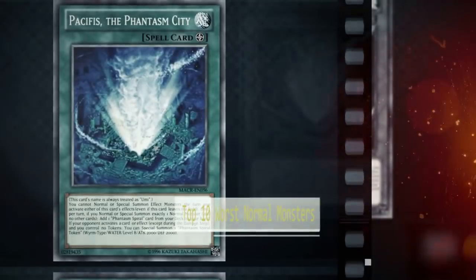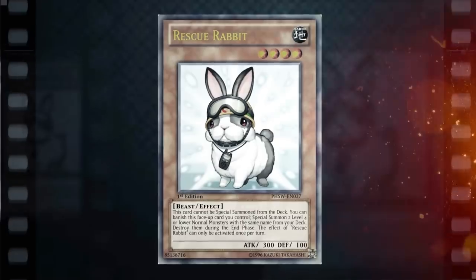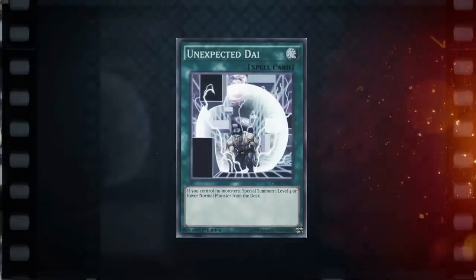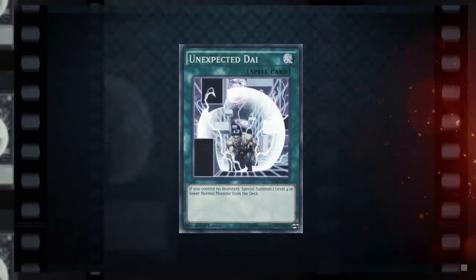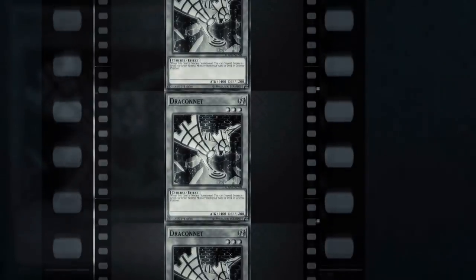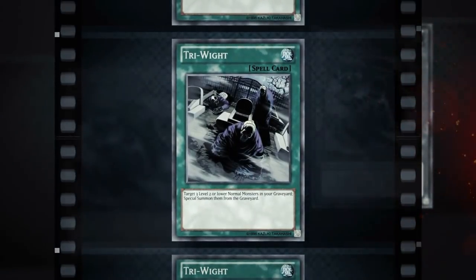In the game of Yu-Gi-Oh!, there is actually a lot of support for normal monsters that allows you to cheat them onto the field easier than effect monsters and use them for other combo plays. For this list, I'll be looking for normal monsters that do not combo well with normal monster support, and explain why they're worse than other similar cards.